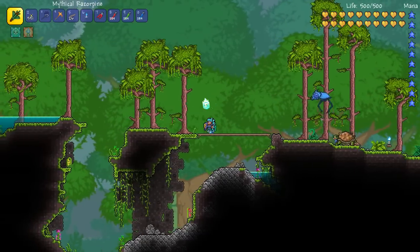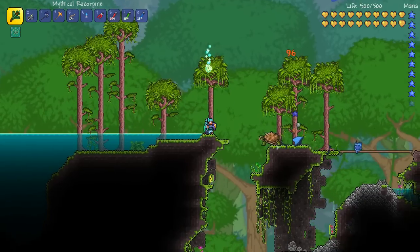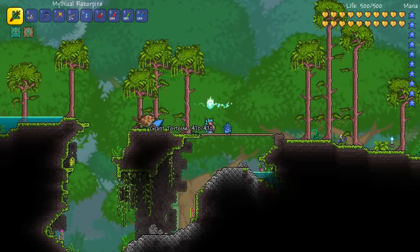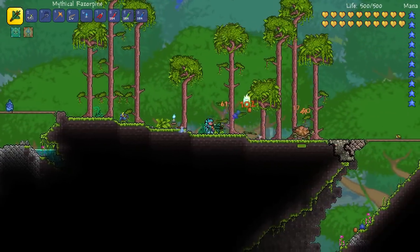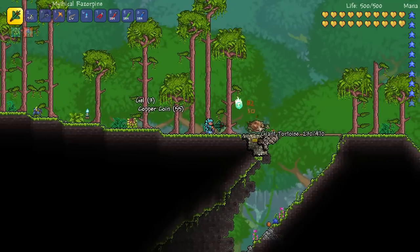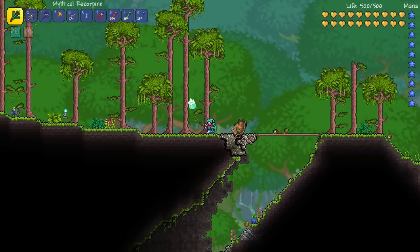How's it going crew? This is Happy Days and welcome to another Terraria tutorial. In this episode we're going to be looking at how to farm the giant tortoises. And not that they're that hard to kill, but if you're looking for turtle shells, you're going to need to hunt a lot of these beasts.